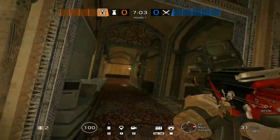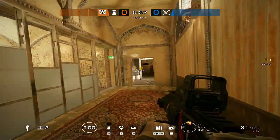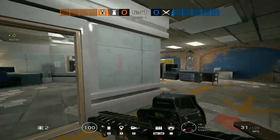You don't really need one hallway, because they're not gonna be in the hallway the whole time. It's super obvious. You just watch from right there. Super easy. And those are some camp spots for top of Border.